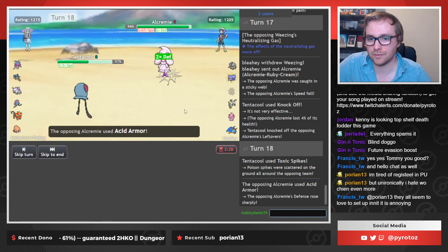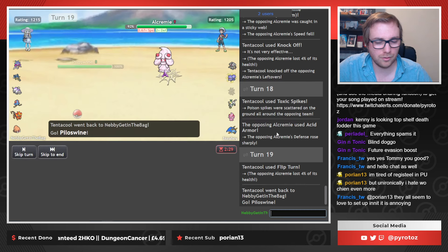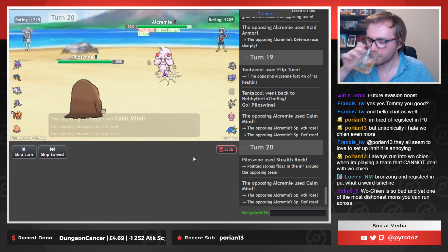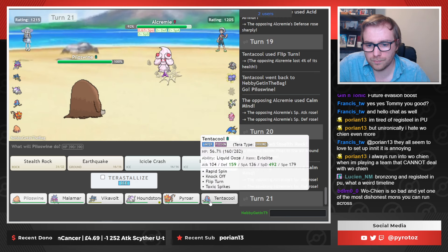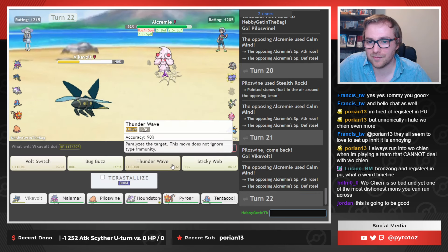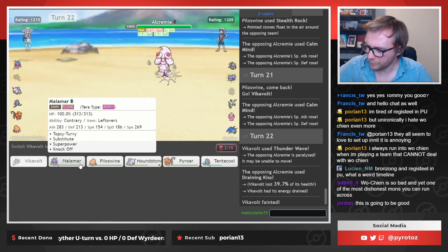I'm just going to T-Spike again, I don't really care. It's going to Acid Armor — cool. Flip out. Should I get my rocks up here? We're letting him set up. I now see that the speed drop is probably not great for using Topsy-Turvy on, but whatever. It's not a problem. We've got to decide what to fodder. We'll go Vikavolt first. So I'll just T-Wave it, just because I can. Is it time?